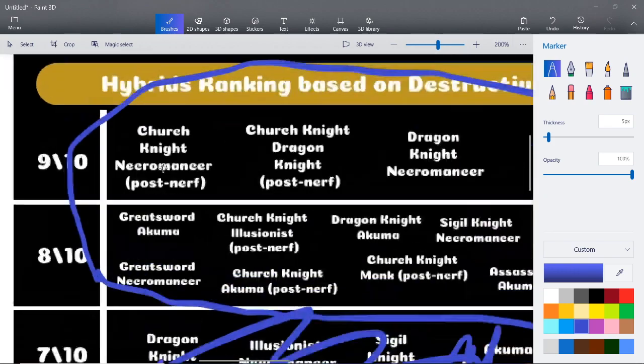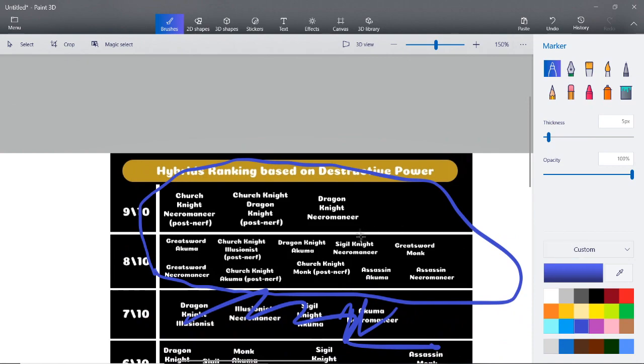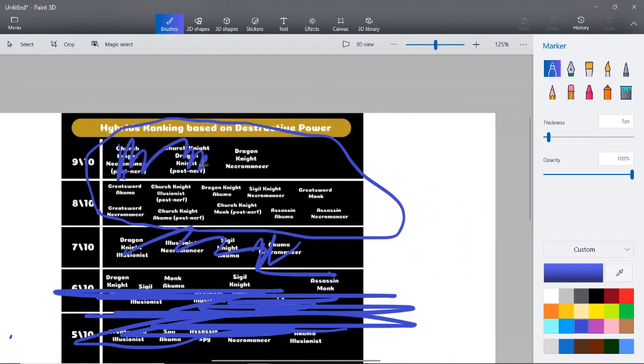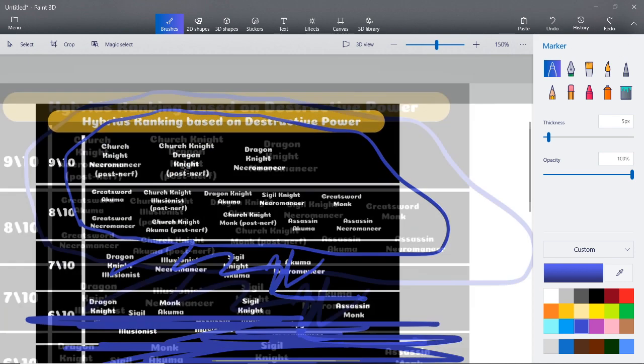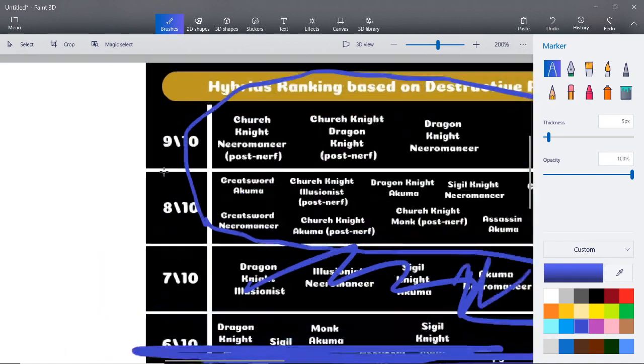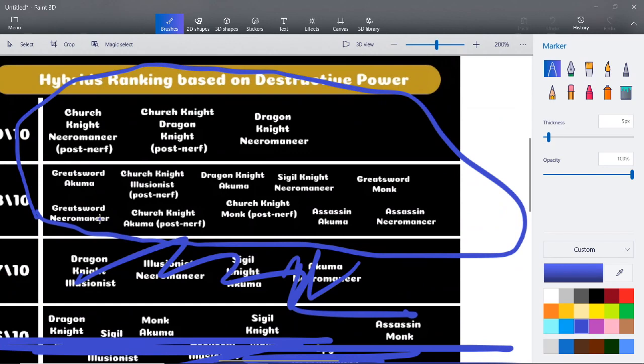You might be wondering how come I didn't just automatically give it to Church Knight Necromancer. Well, we're considering this was probably pre-nerf, and all those are gone so we can't go those right now. Anyway, when it comes down to it, we've got to take a look at all of these because they're all played differently. For example, I've seen Greatsword Necromancer just kill Church Knight Necromancers or Church Knight Dragon Knights.